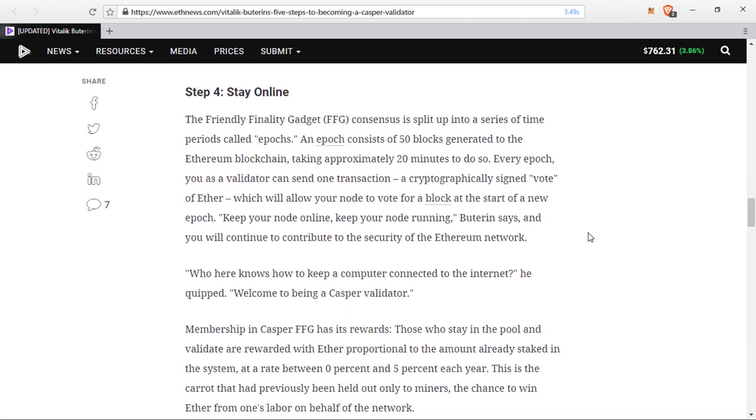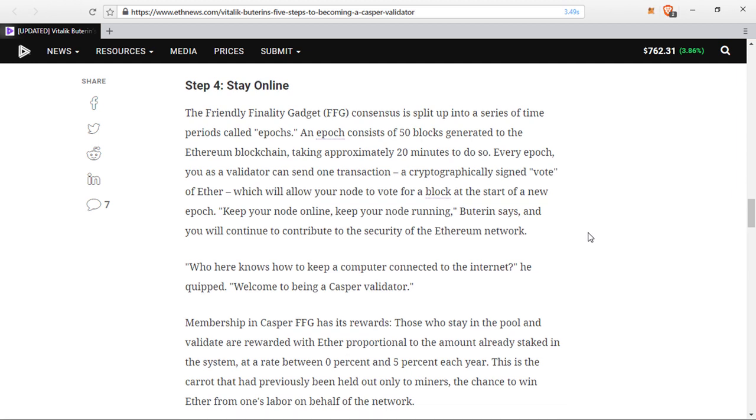Membership in Casper FFG has its rewards. Those who stay in the pool and validate are rewarded with ether proportional to the amount already staked in the system at a rate between zero to five percent each year. This is the carrot that has previously only been held out to miners — the chance to win ether for one's labors on behalf of the network. Making five percent per year is going to incentivize a lot of people to lock away their coins.